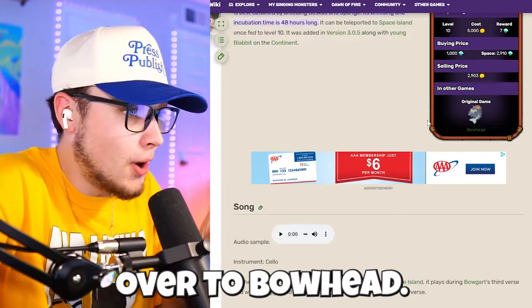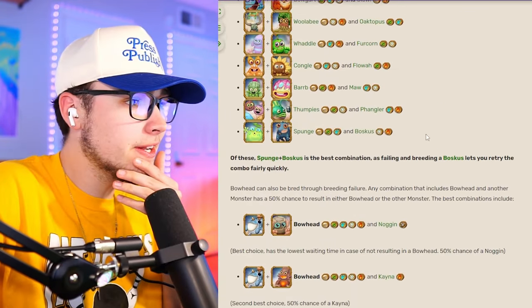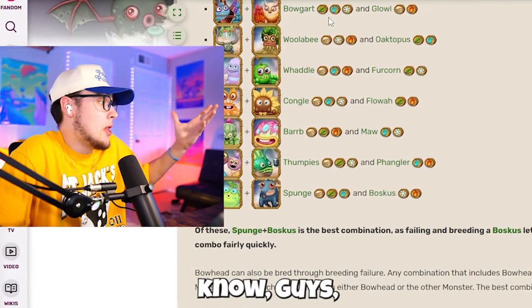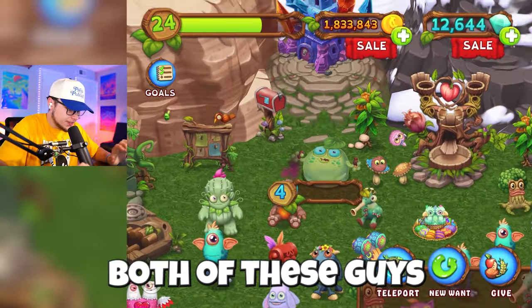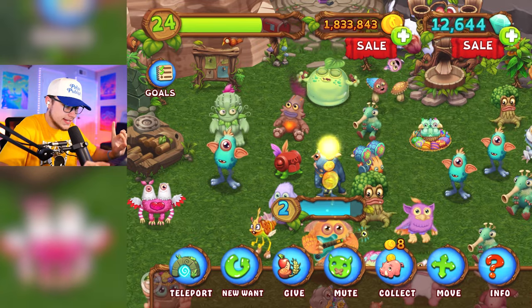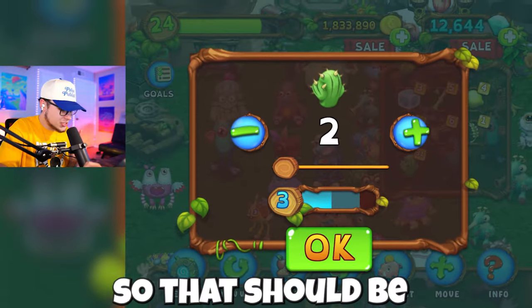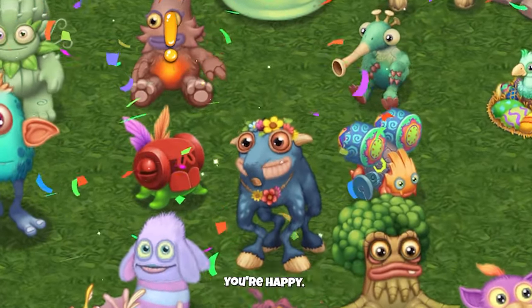Now moving our focus over to Bowhead. It looks like there are a lot of combinations for him, but according to this website, Sponge and Bowskis is going to be the best combination. We're just going to trust it — they haven't failed me yet. Let me make sure both of these guys are leveled up to level four. Okay, Sponge is, and Bowskis is right there — he's only level two, so we need to give him a little bit of food. We have a little bit of stuff in store, so that should be no problem. There we go, Bowskis — level four.